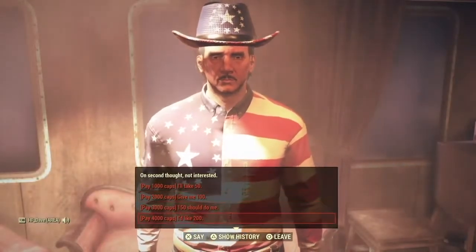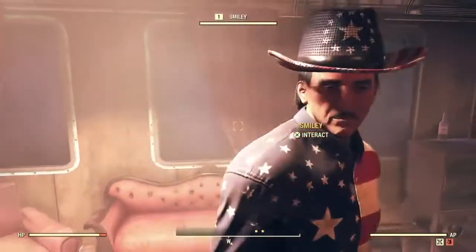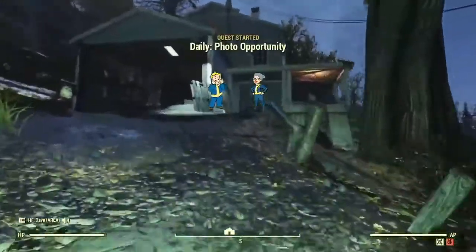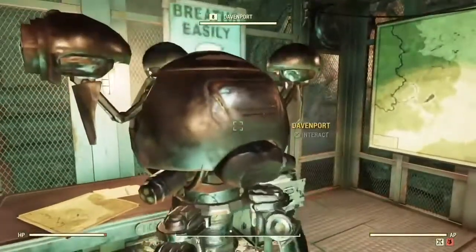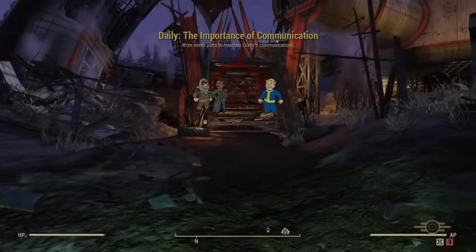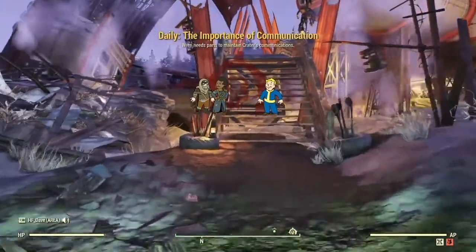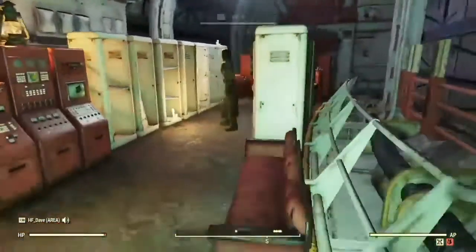The other way that you can get more gold bullion is by earning treasury notes. You may have noticed the gold press machines at the Foundation, the Crater, and other locations. These machines can convert treasury notes to gold bullion to a maximum payout of 200 units per day. So how do you get treasury notes?